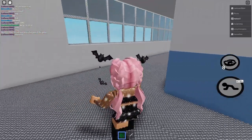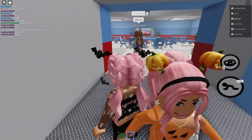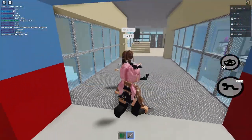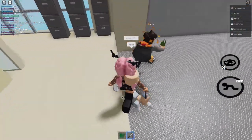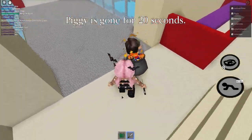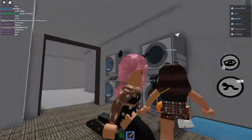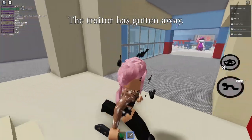I killed somebody - I killed pink. I'm coming for you, I'm coming for you Kami. Oh my gosh, at least I don't have a kill cooldown, which is good. Somebody was in here. I was last! Woohoo!